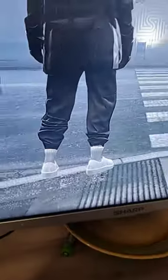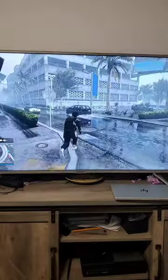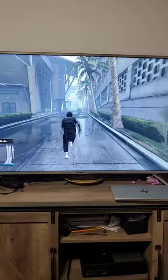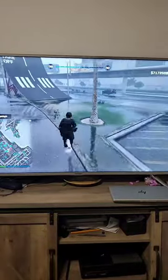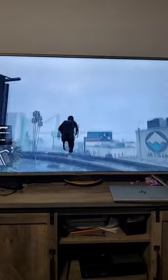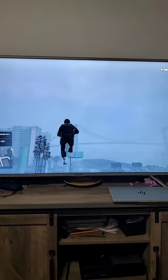Now what you're going to do is wait until it puts you in your friend's game. As you can see, my feet are not on the ground. What you want to do is walk to the ramp over here — don't enter a car. Just walk to this ramp right here. You're going to walk to that ramp like this, and walk out of it like this, and you guys are climbing. Now you guys are walking on air!